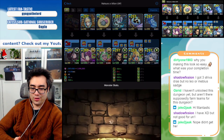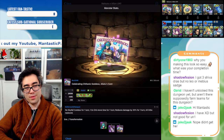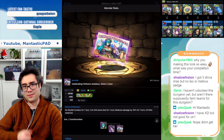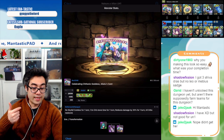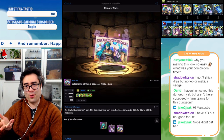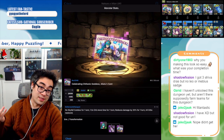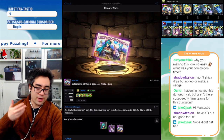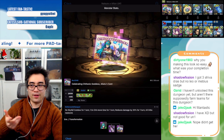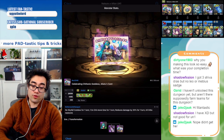Weapon assist-wise, I chose New Year's Alatu's weapon assist for my Natsuro because it gave a myriad of useful awakenings. It has bind immunity, which I need. It has tape resist, which is great. It has a cross awakening — this is the only weapon assist, I believe, that has this combination. It's nice because there is the chance you get sticky blind skyfall, so it's nice having an option to clear them with crosses.